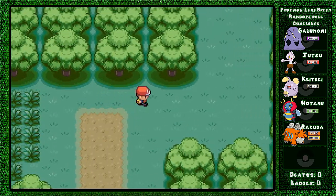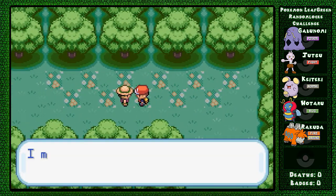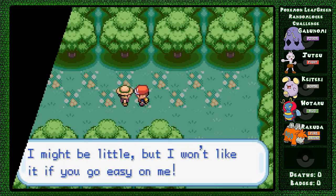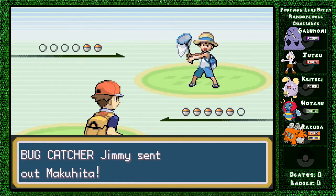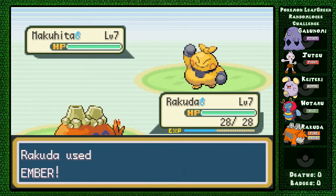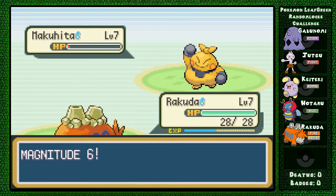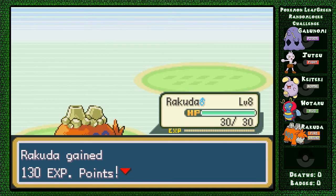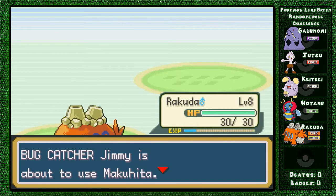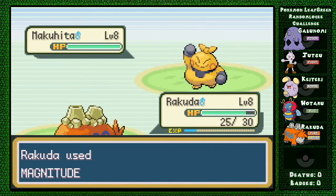We don't really need to be walking through the grass because we've already caught a Pokemon for this area. Bugcatcher Jimmy - Ember! Burnage! This is a pretty strong Pokemon. Another Makuhita, another Magnitude! I missed twice. Come on! Let's switch - I'll try this.